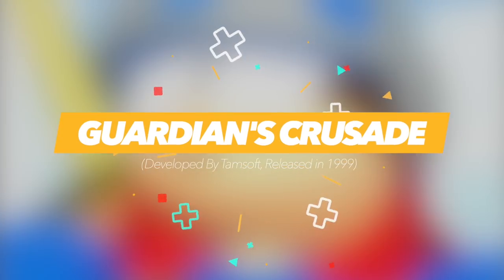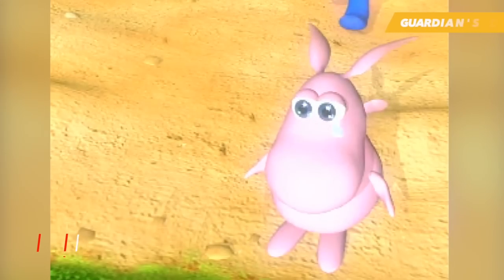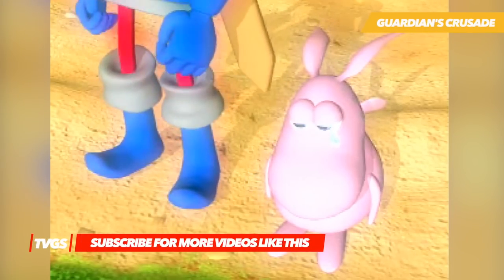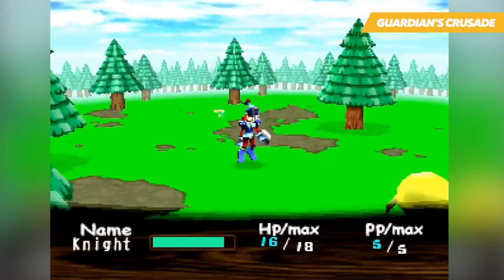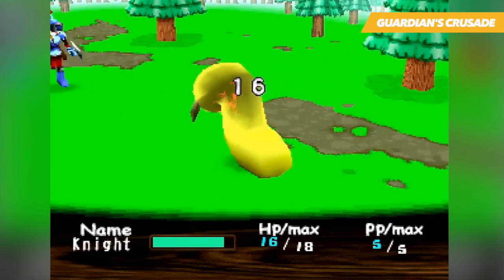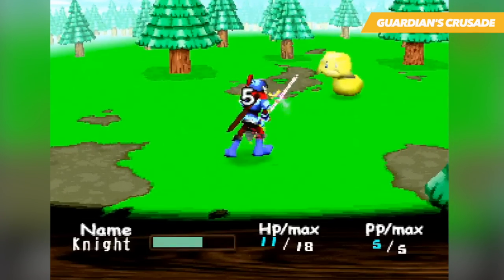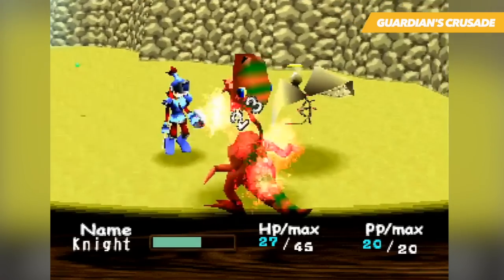Guardian's Crusade follows the tale of a young knight who stumbles across an orphaned monster in the forest just outside his village. Upon finding this baby monster, the knight experiences a vision enticing him to return this creature to its home in God's Tower. The gameplay, like the story, is hardly innovative, but a few twists keep things interesting. The character of Baby is essentially a virtual pet, battle companion, and slapstick sidekick rolled into one.